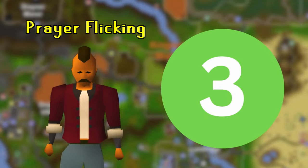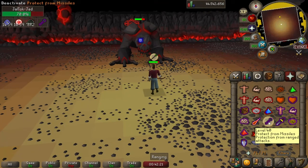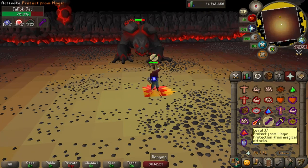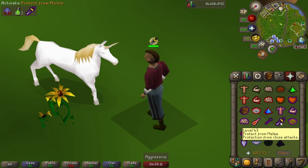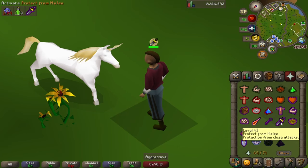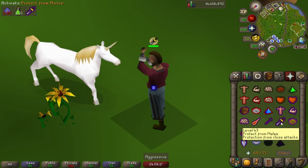Next up is Prayer Flicking. Prayer Flicking involves toggling your prayers on and off swiftly between game ticks. By doing so, you exploit the game mechanics — your prayer appears active to the game but it never truly depletes. This can be done once between enemy attacks or every game tick, a technique known as the One-Tick Flick.